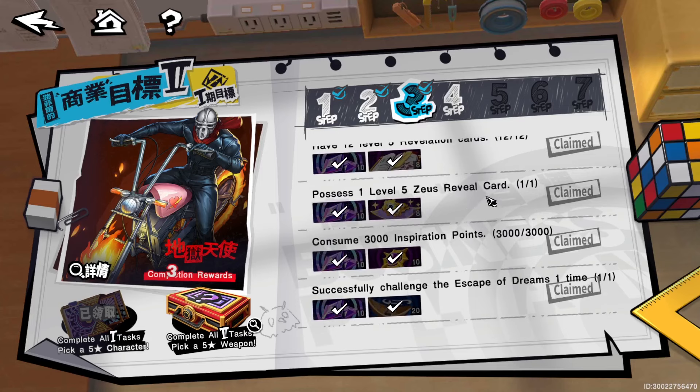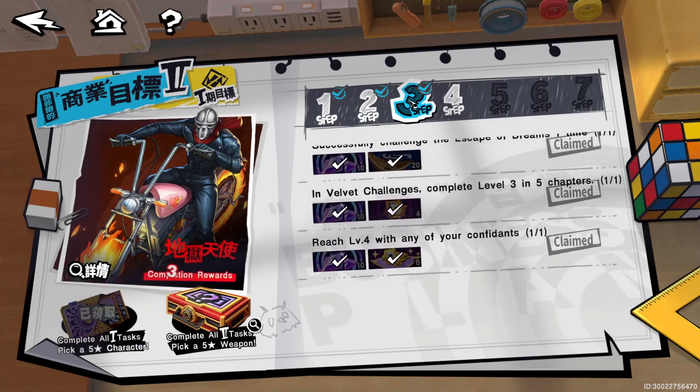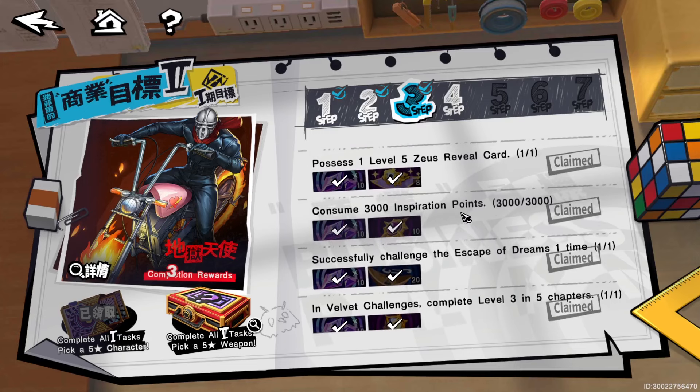The Zeus reveal card — I think they mean the big cards here and you want to make it level five. I believe the Zeus reveal card is actually the arcana reveal card — like the revelation cards but the big level 41 ones — and they want you to have one of them to level five. Do that, consume 3,000 inspiration points.